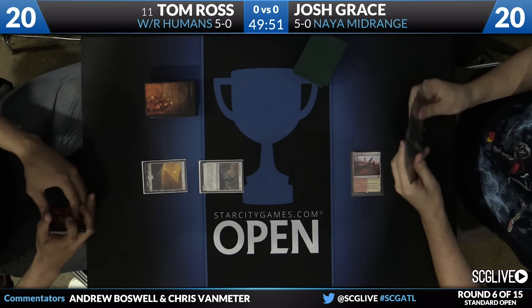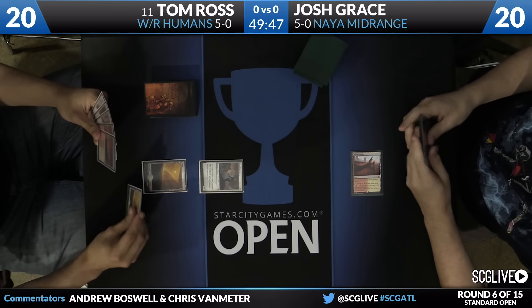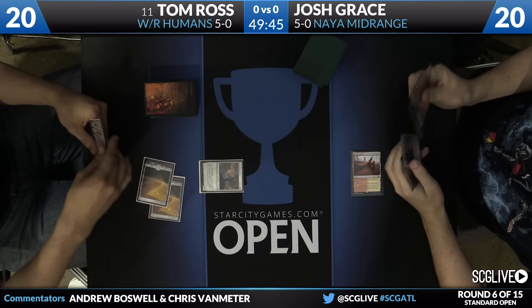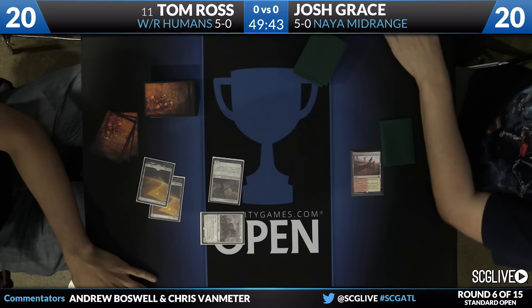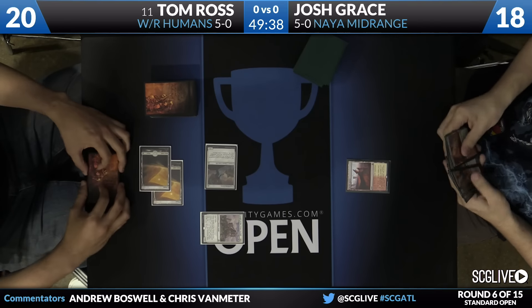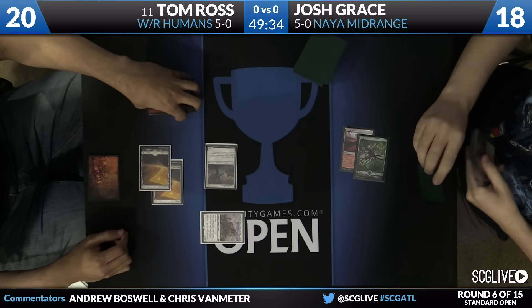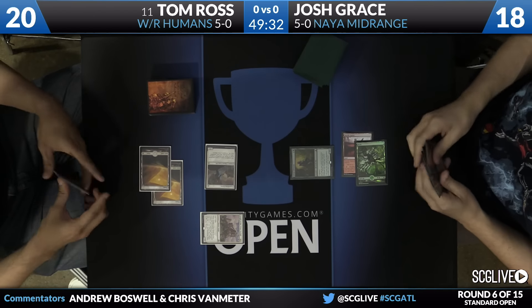Tom's just going to lead off here with an Expedition Envoy. Josh Grace does have a Needle Spires and is passing the turn back. Tom, for only having 18 lands in his deck, he has four in his hand, which is quite a few. Hopefully he doesn't draw any more. That Expedition Envoy is going to get in for two damage, taking Josh Grace down to 18. He's going to fire back with a Sylvan Advocate, though.